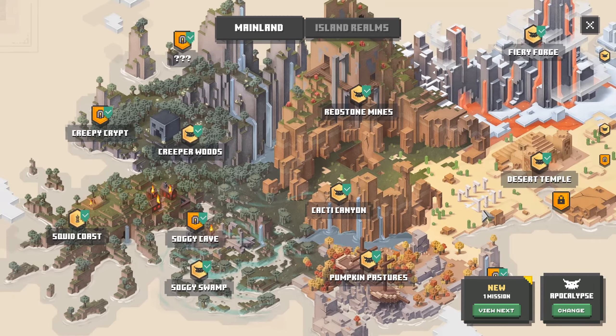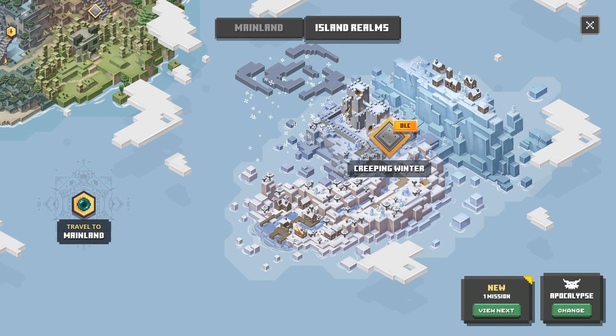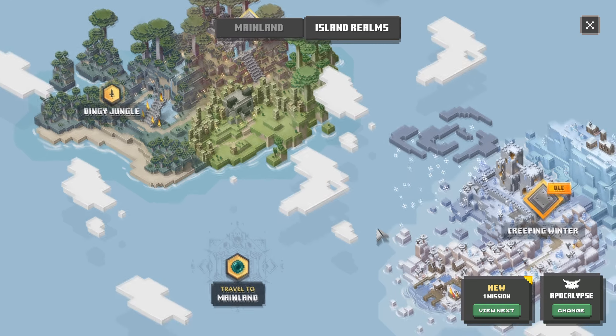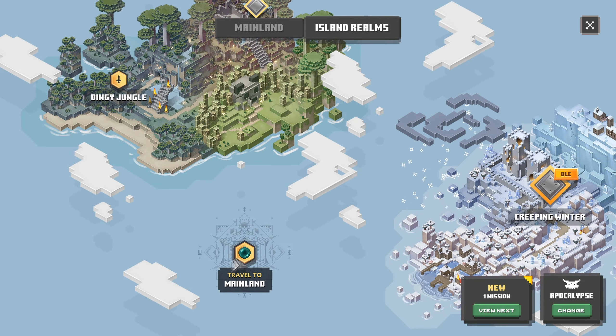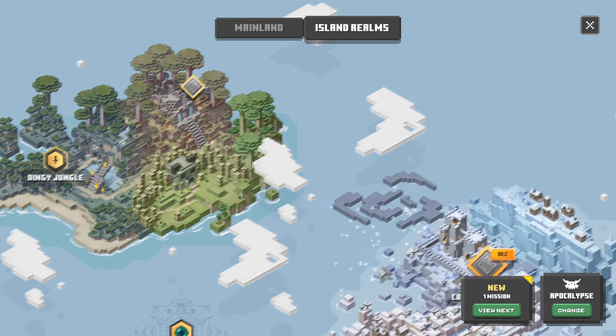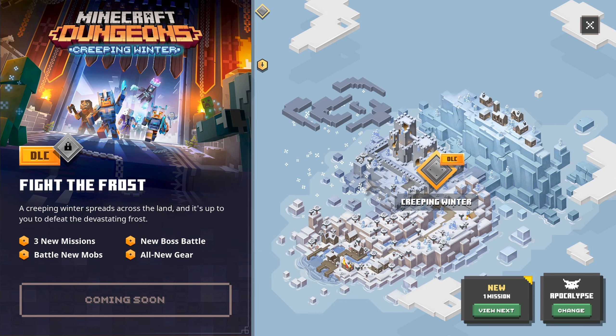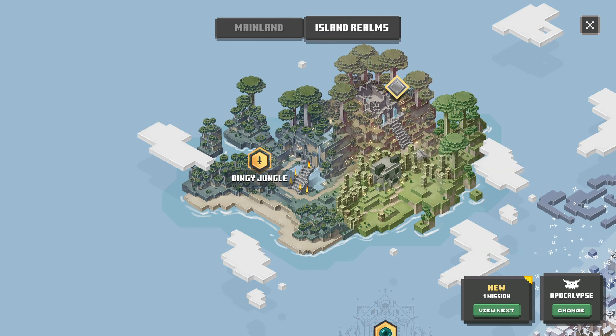There's a new secret mission - find a secret location in the desert. We got that new secret mission. And here it is - Creeping Winter. This is the island realms, so we can go to the mainland or the island realms. The Creeping Winter is the second DLC coming out with new missions, new mobs, a new boss battle, and all new gear.